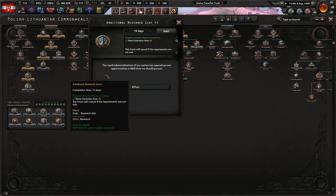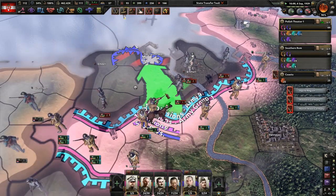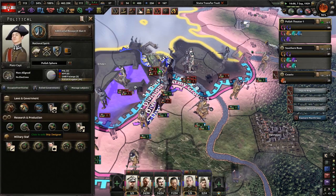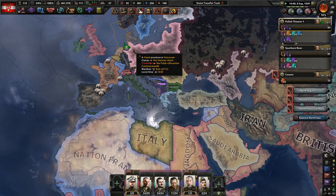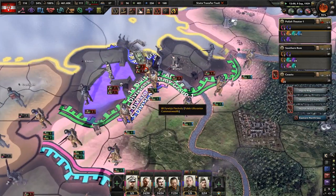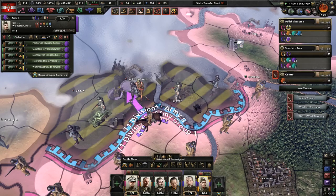Additional research slot! The rapid industrialization of our nation has opened up new opportunities in R&D - we should pursue another research slot, which will be incredibly important because we're going to need much more room for naval stuff. I need to get that next. I wasn't paying attention and now we can't take Wilhelmshaven - whatever. Let them get a little bit more organized and once they leave we'll attack again.